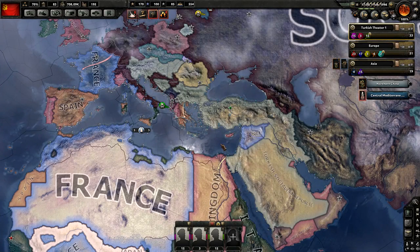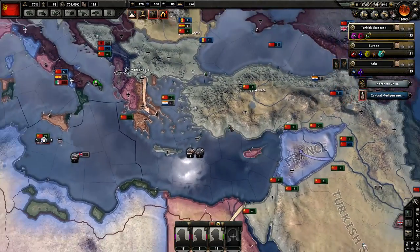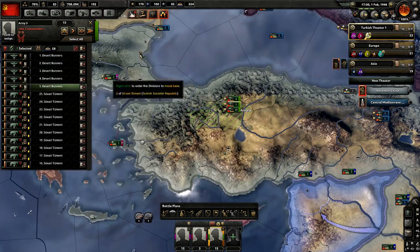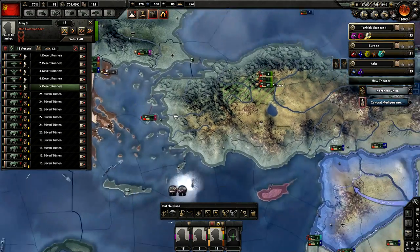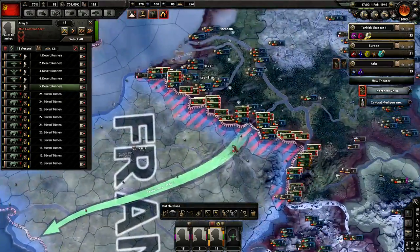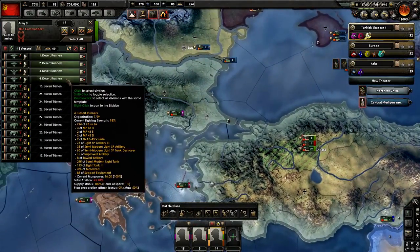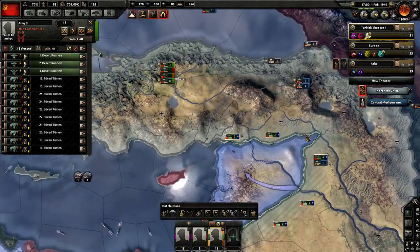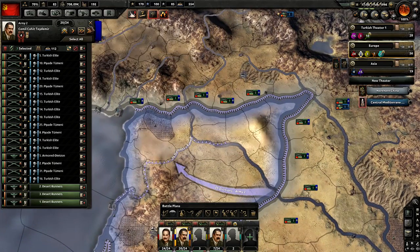Hey, what's up guys, my name is Spraytorian and welcome back to Hearts of Iron 4. We are playing with the Turkish Socialist Republic in the Road to 56 mod. One of the first things we want to do is give these desert runners an assignment since they are now done training. I moved a few divisions around, moved one over to the Blue Army, moved one out of the Red Army since we're going to give them a tank. The Blue Army is going to have 20 divisions total.